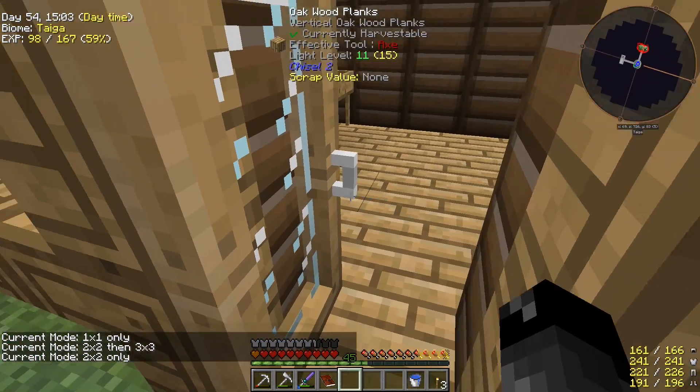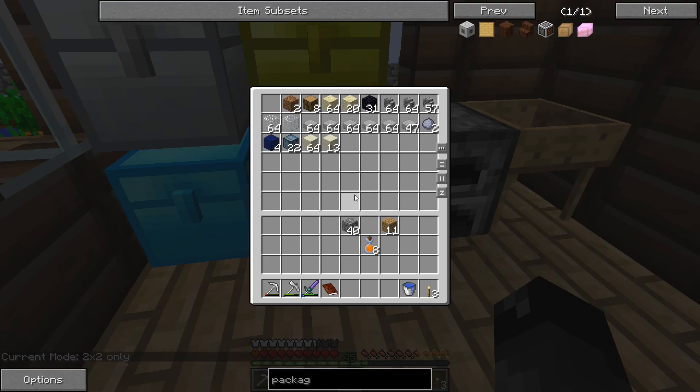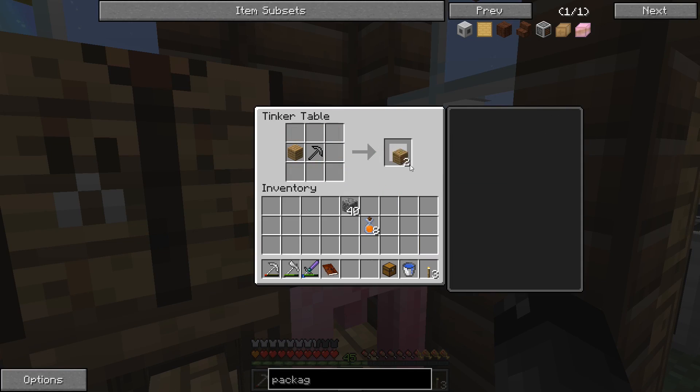You can see on the tooltip it says auto packager, zero out of 32,000 RF. You shift right-click to change the mode: three by three hollow, one by one only - we probably want two by two then three by three. We're going to need another chest to see this thing actually work - let's just make a regular one, not necessarily a strong box.